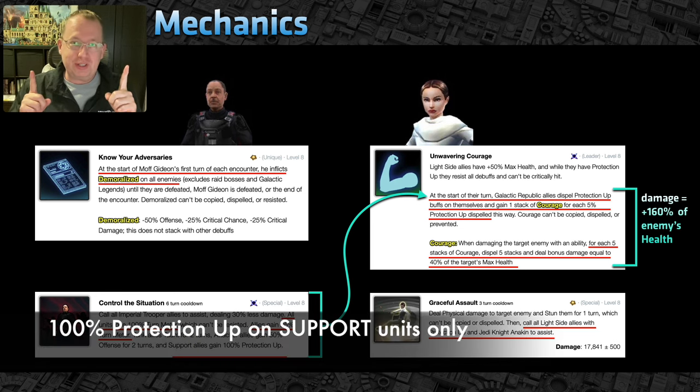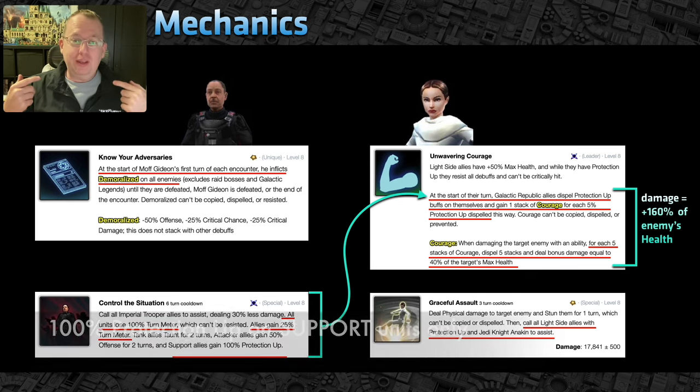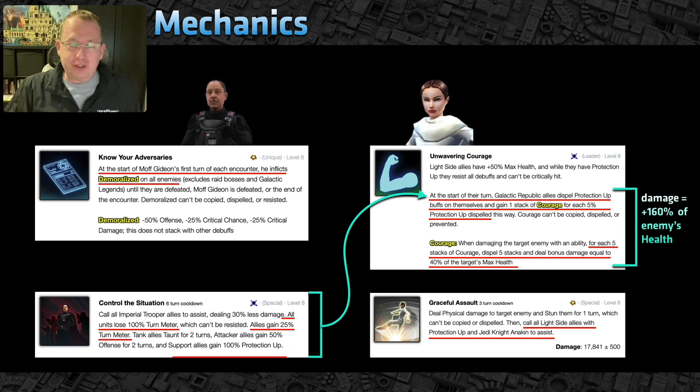On Padme's leadership it says: at the start of their turn, any Galactic Republic ally dispels that 100% protection up they just received, and for each 5% they get a stack of Courage. Do the quick math — that's 20 stacks of Courage. So every Galactic Republic ally — Padme plus your additional support unit — each have 20 stacks of Courage.